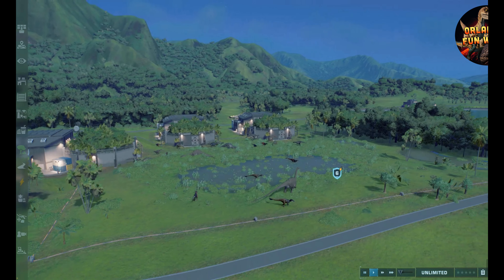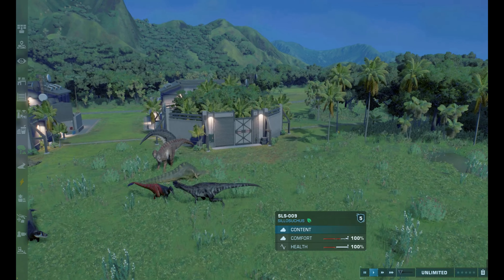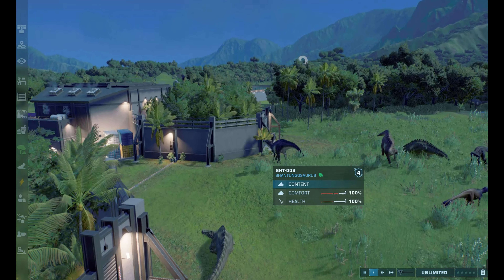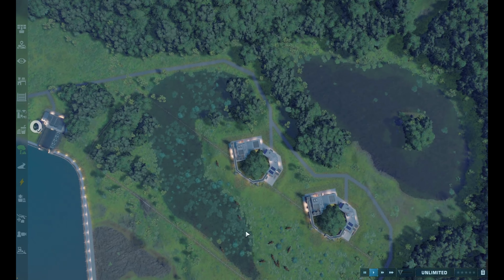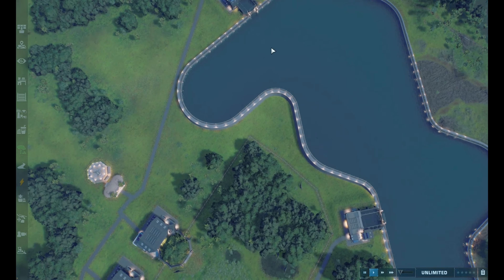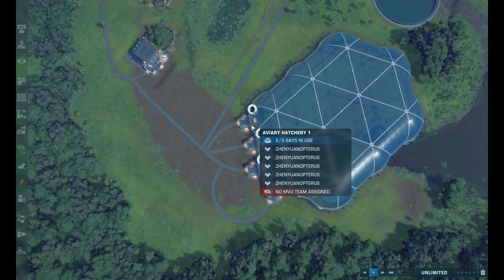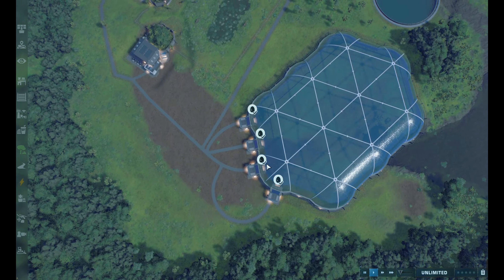Okay, so guys, welcome to an overview of Jurassic World Evolution 2, and we're here for basically part four, because we have the shant, we have the little whatevers, and the svack — I don't know how to say it — but now we have these guys, I don't know how to say it.